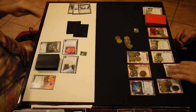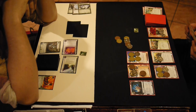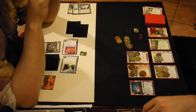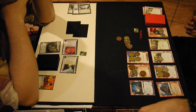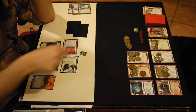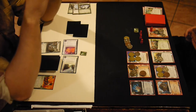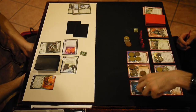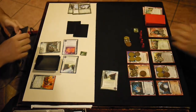And it's an Atlas with a counter on it. That is bad, but it's not Posted Bounty bad. I've also installed my E3 — that's going to help a lot, because any ice with multiple subroutines will now be much cheaper to run. That rototurret that normally costs four to go through with Darwin would now cost three, and I have a bad pub so it costs two.